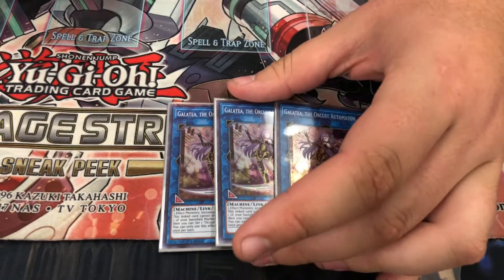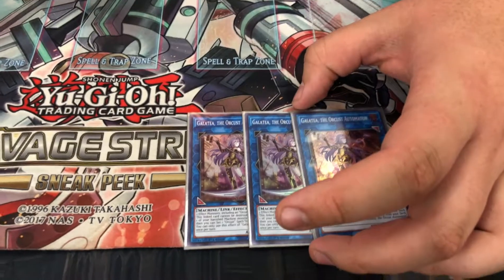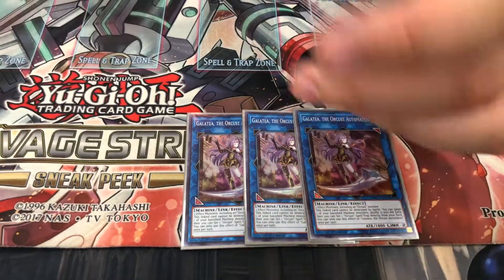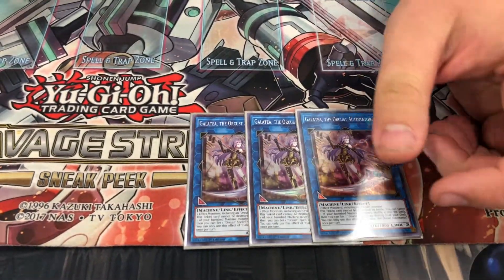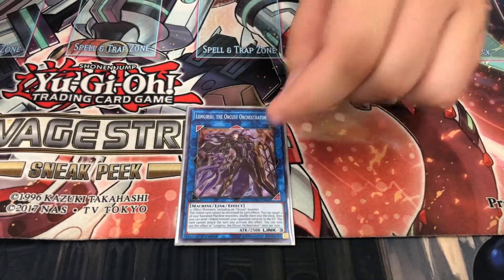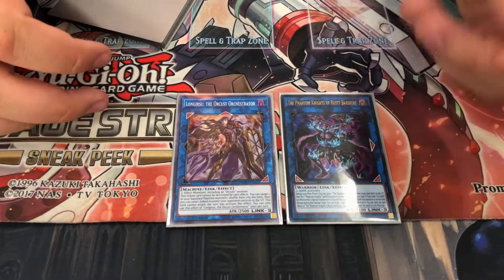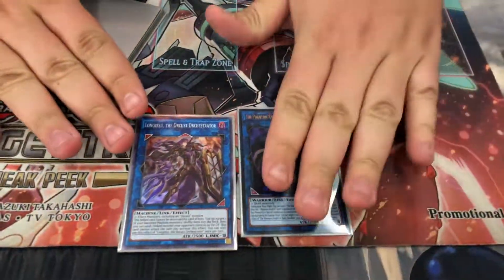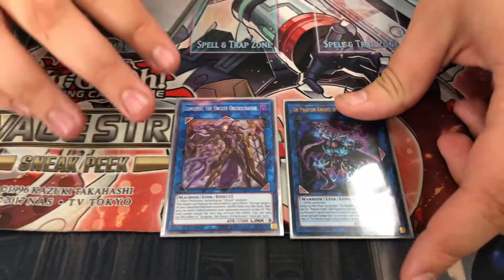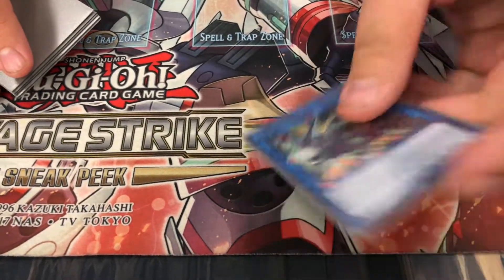Triple Galatea — you could go with two, but I think three for the grind game is better. If you do happen to grind out the game, having a third one is probably your best option. Then for Link 3s: Longirsu and Rusty Bardiche. Rusty Bardiche sets up your Fog Blades and gets your stuff in the grave for Phantom Knights, and is also a disruption option. And then the last Link monster is Boil Sword for OTKs.